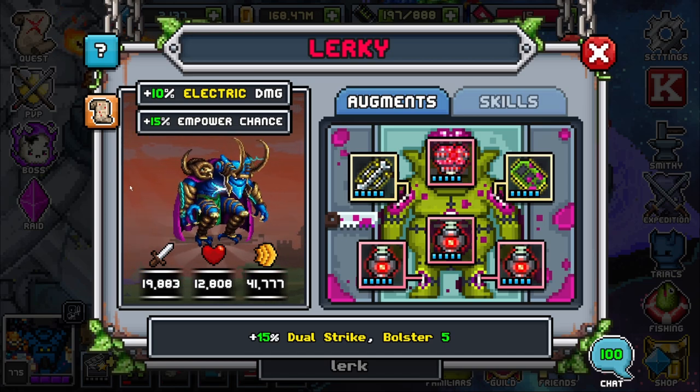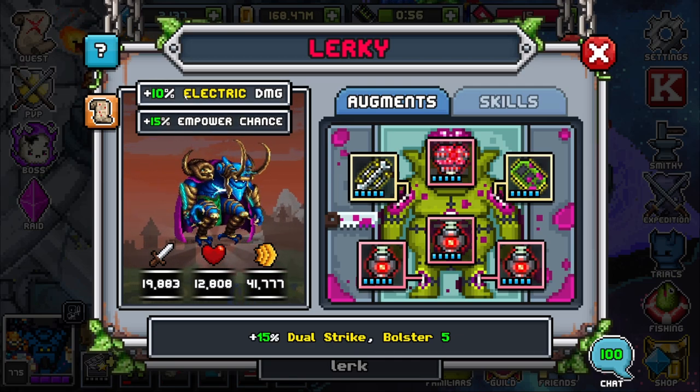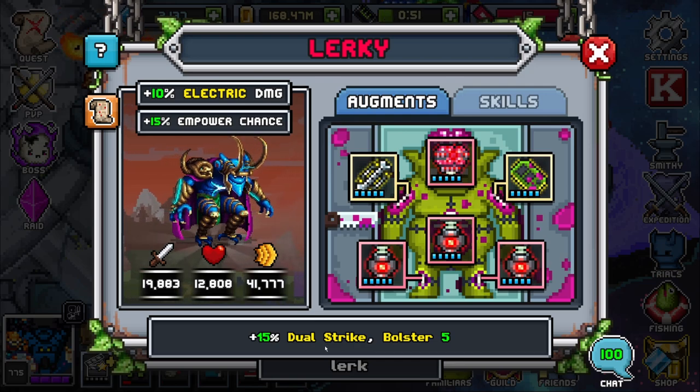They're the closest you can get to another player added to your team. Their base kit comes with 10% electric damage, 15% power chance, along with 15% dual strike and bolster 5. Their stat spread is leaning more towards agility then into damage.